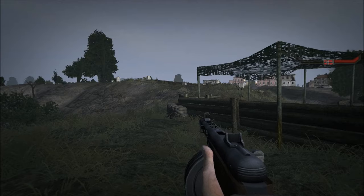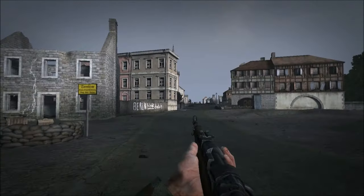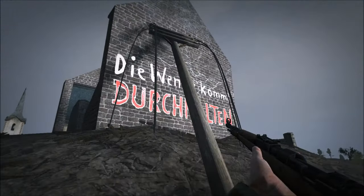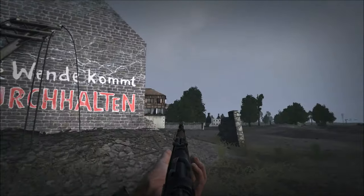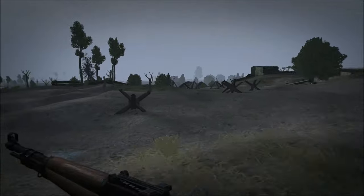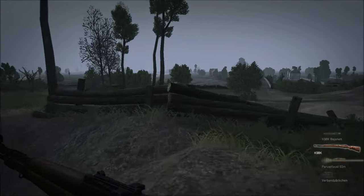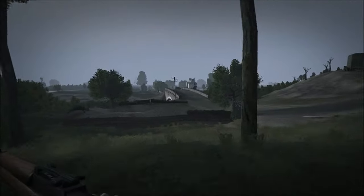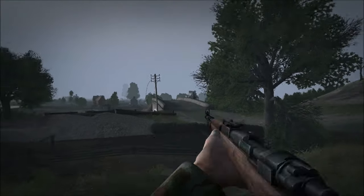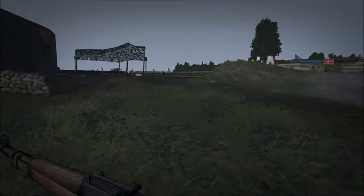Now let's switch over to the German side. From these heights, you really had a commanding view of the countryside, which you can see very well here. I think this is part of why the Russians often have trouble in the first sector, even though they have overwhelming numbers of tanks. Because in addition to fighting the Germans holding the Oderbruch down here, they're also under attack from the hills — which is, again, historically accurate.